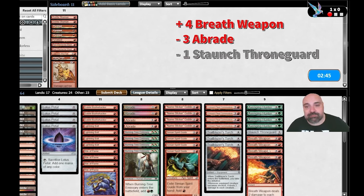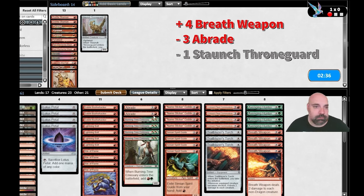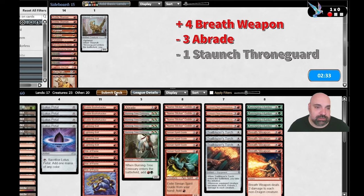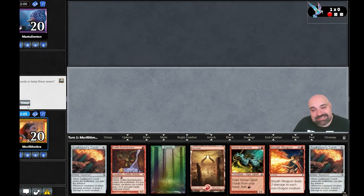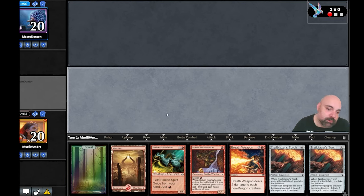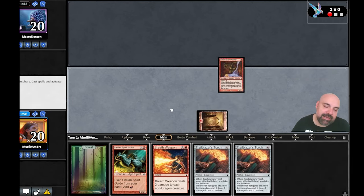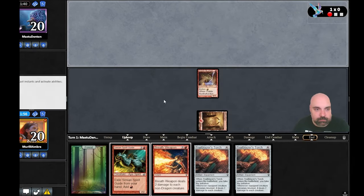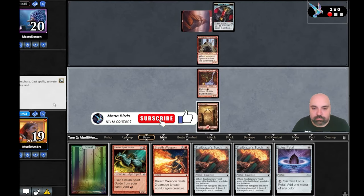We bring all four Breathweapons and take out three Abrades and the artifact monarch. I think that was a good idea — maybe we take another Abrade and bring Cast into the Fire also. Game two is a little slow but we have Breathweapon. We play Bushwalker to slow him down a little bit and we have initiative this turn — not bad.